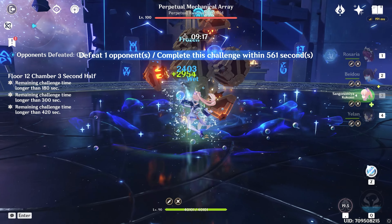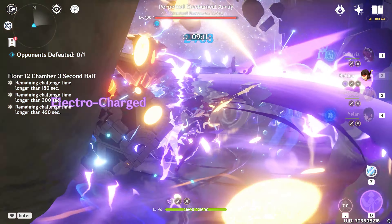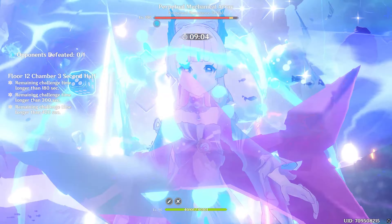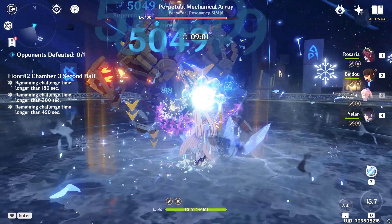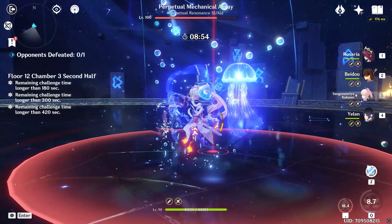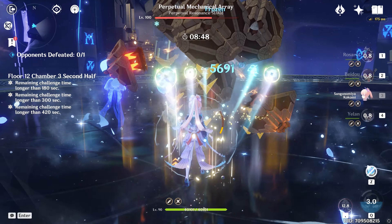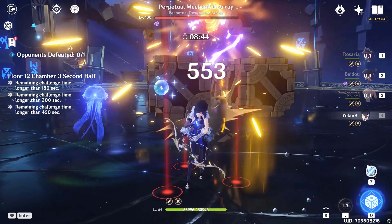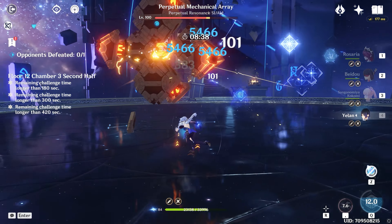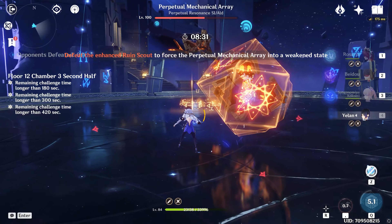Let's see how this team does against the Perpetual Mechanical Array. A couple of things to note: this boss has an insane health pool. Some people think his health pool's been nerfed but that's not true — it's exactly the same as a couple of patches ago. People just forget that their accounts get stronger over time. We've got freeze, superconduct, electro-charged — so many reactions running — and the damage ramp from Yelan is very welcome. I would not be able to do this with my current Xingxiu, but Yelan absolutely gives us that offensive capability.